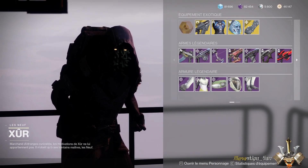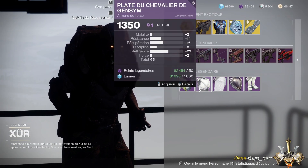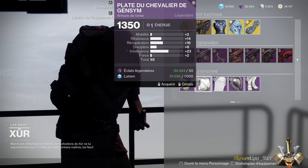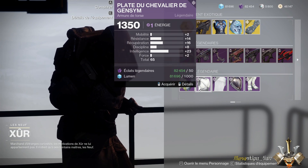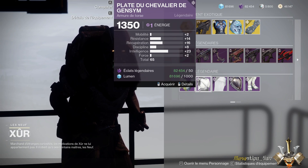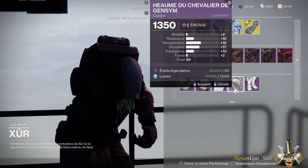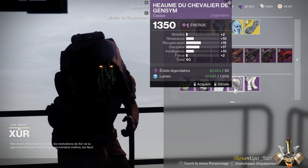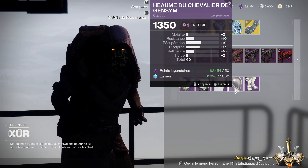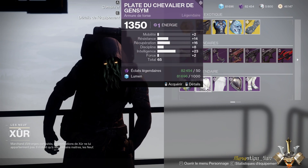For the Titan, two pieces caught my attention. There's this excellent chest piece I particularly recommend — with 14 resistance, 16 recovery, and 23 intellect for a total of 65. Honestly it's a really very good piece; go for it if you don't have better, it would be a shame to miss it. You also have this helmet — with slightly lower overall stats but still perfectly usable: 10 resistance, 19 recovery, 17 discipline, and 10 intellect for a total of 60. The chest remains the best piece, but both have good synergy together.